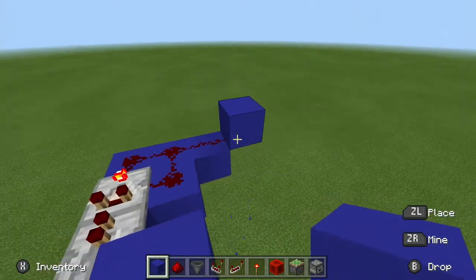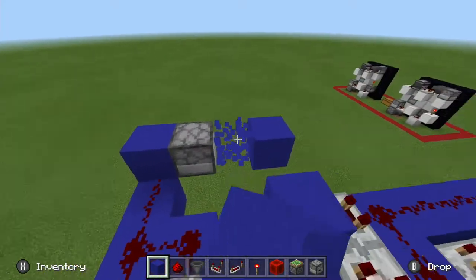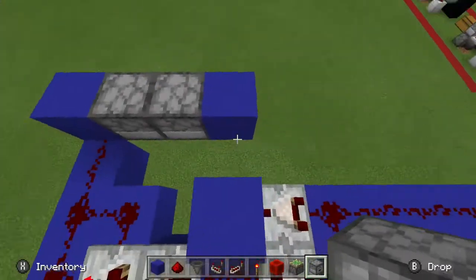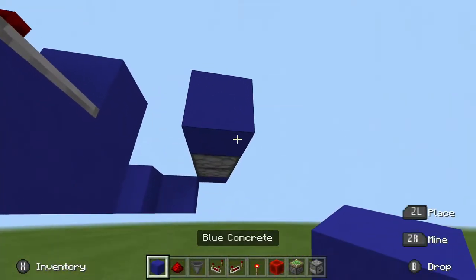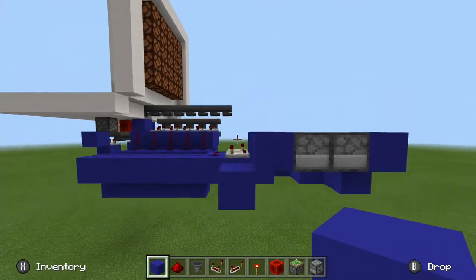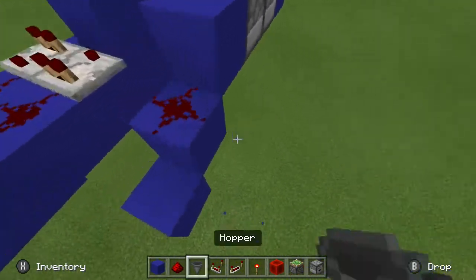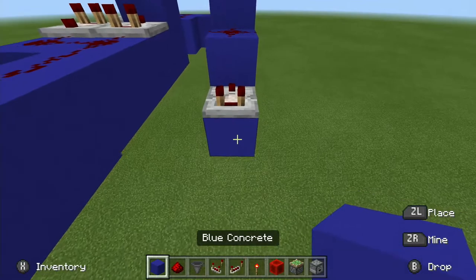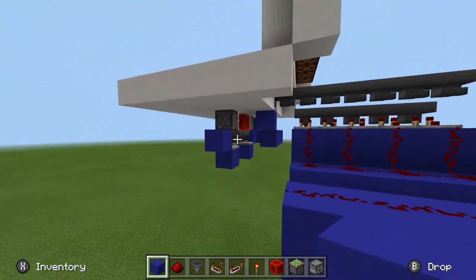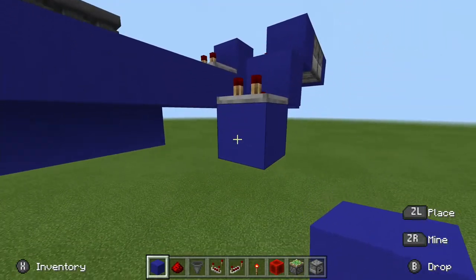Place another block facing out, then a piece of redstone dust. Then place a block and take a dropper. Place another two blocks in front of it and another dropper — there should be one dropper facing into another dropper. Underneath that block put another one, and to the left put a piece of redstone dust. Then a redstone comparator — we're doing the same circuit as before — your redstone dust, your comparator.